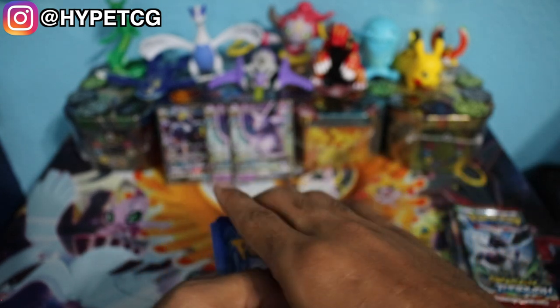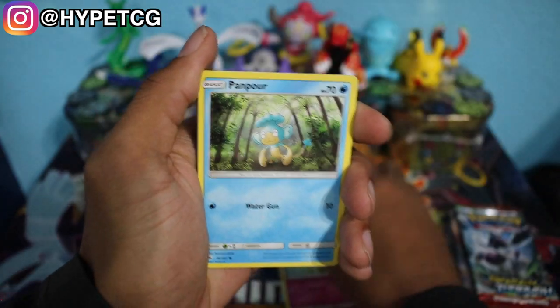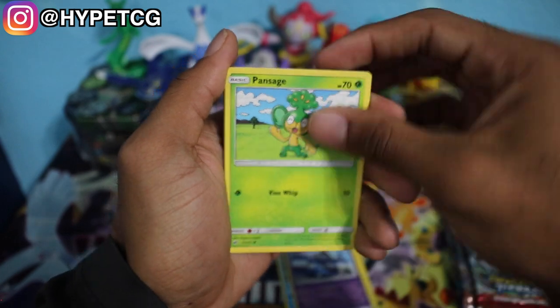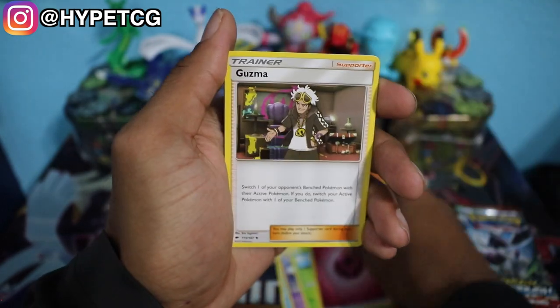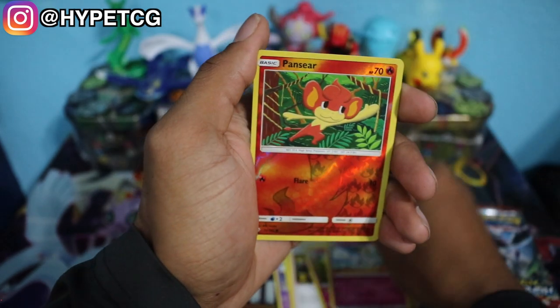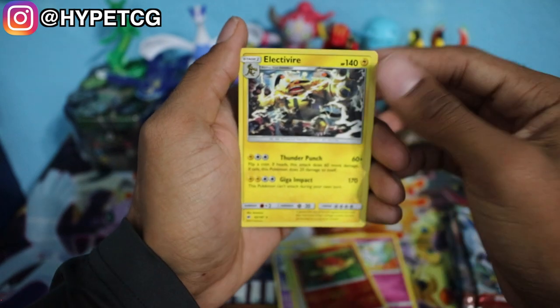Let's see if we can get some good pulls out of these booster packs. We have a Cutiefly, a Pampour, Pikachu, Croagunk, a Pansage, Fairy Energy, Goomy, a Bounsweet, Curlipede. We have a Reverse Holo Pansear right there, and we have an Electivire Non-Holo Rare. First pack, no luck out of that.